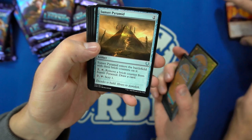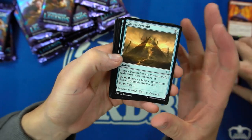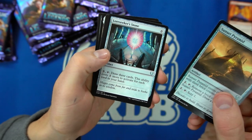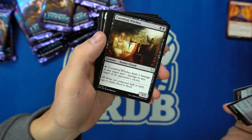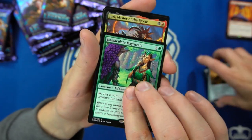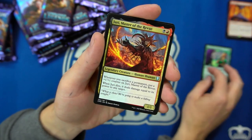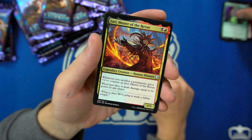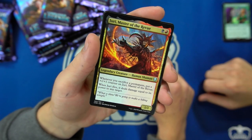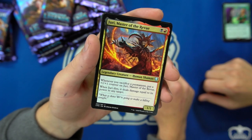There's the Fiery Cannonade downshift that Pauper's going crazy about — yeah, that'll be nice. So we have the Sunset Pyramid — that's a perfect one for Pauper. The Lore Seeker Stone, the Coombage Witches — good Pauper card. The Immaculate Magistrate for Elves — must have an Elf theme. Jiru, Master of the Revue: whenever you sacrifice a permanent, put a +1/+1 counter on Jiru, and when Jiru dies, it deals damage equal to his power to any target.